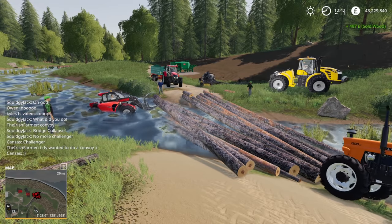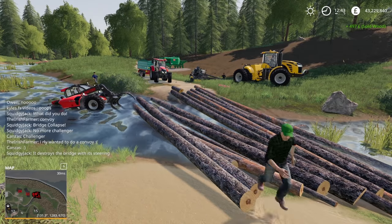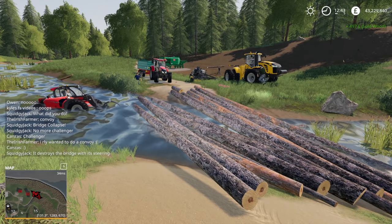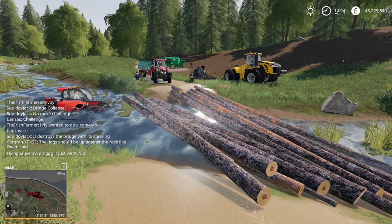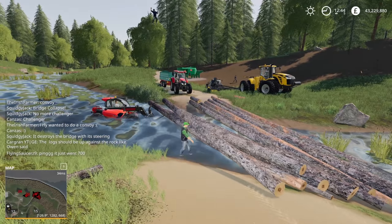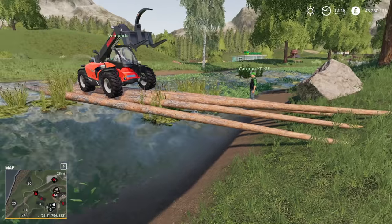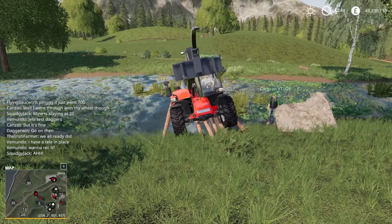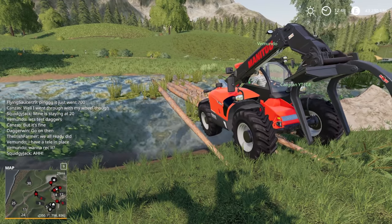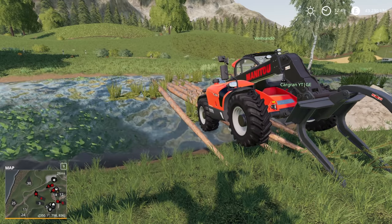Everybody's saying no more Challenger — it really does destroy the bridge. So we need to make a bridge in the future which can support the Challenger, not only support but can repeatedly have the Challenger crossing it, maybe even the Challenger with a very large heavy implement on the back. Vermundo wanted to test my one with the telehandler. I think the only thing letting it down is the lack of corner supports — there's probably a more technical term for it, but the stakes in the corners. Well, it was a partial success.